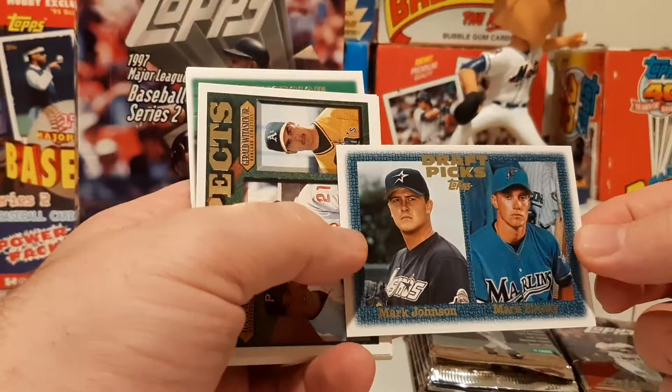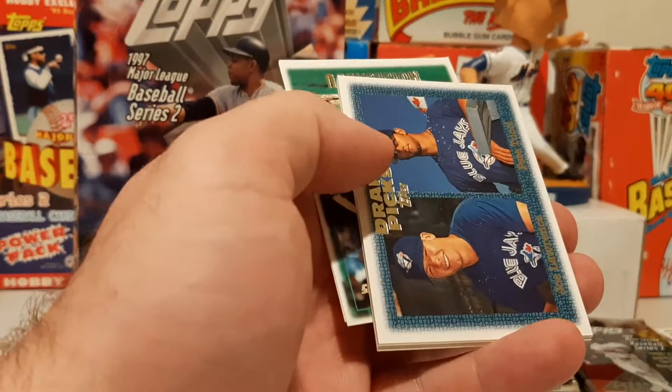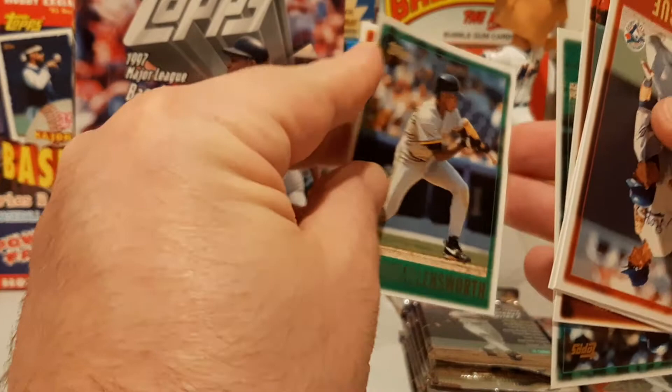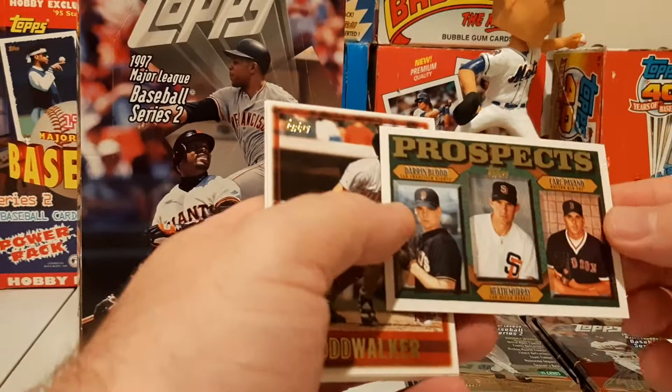Mark Kotsay draft pick card. Jimmy Anderson, Don Blazer, and Gerald Wadasick — nobody on that one. Joey Lawrence and Pete Tucci, another Paul Konerko, Sprague, Al Martin, Matt Lawton, Moises Alou, Allensworth, Brocious. Darren Blood, Heath Murray, and Carl Pavano for the Red Sox — prospect card. Carl Pavano.